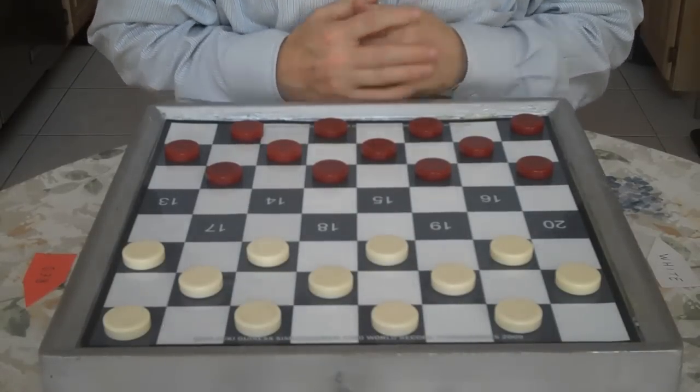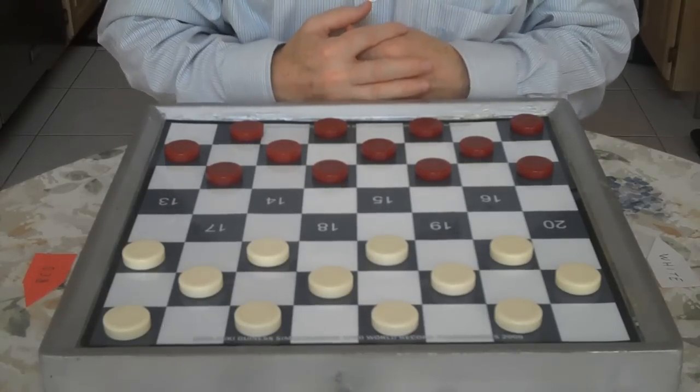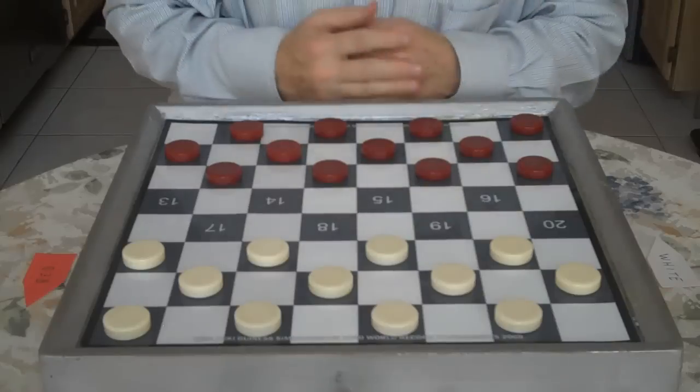Hi. Welcome to Play Along. Today we're going to go over a game. We're going to look at ideas to win and draw. You'll be White. You can play along and watch.